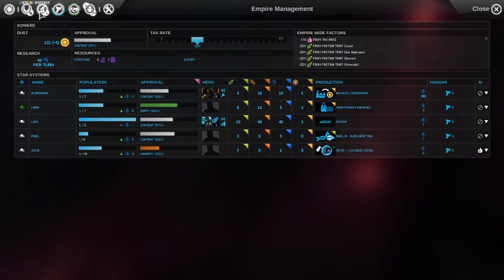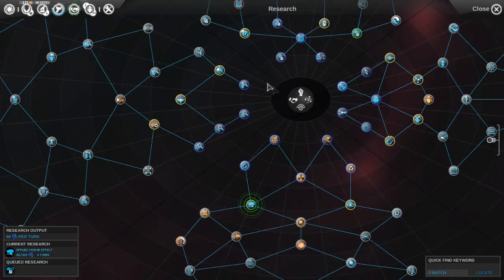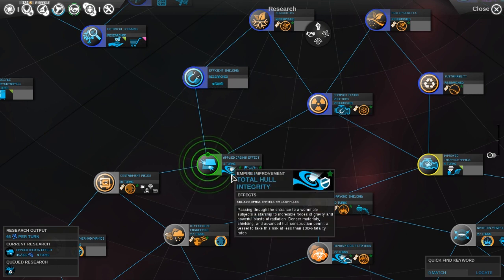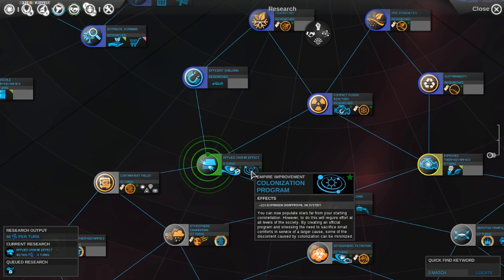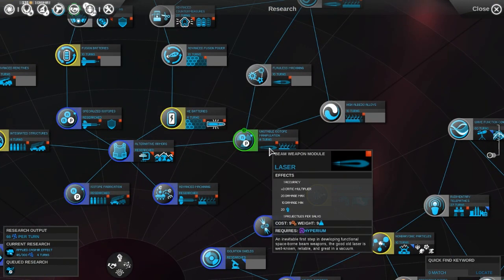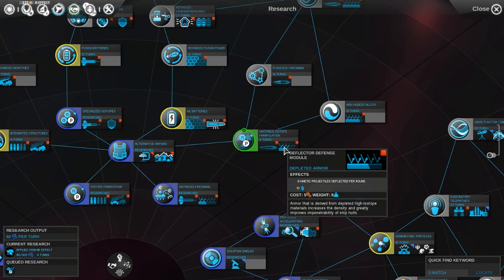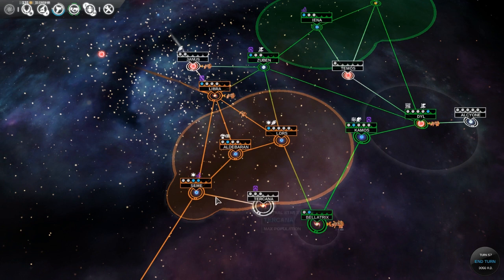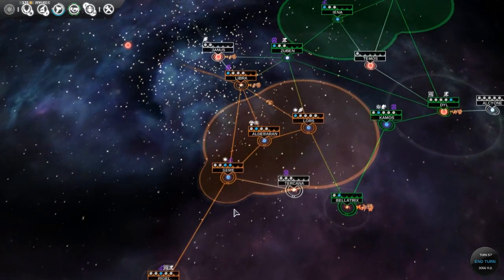I don't think we need to upgrade our ship model yet until we start getting some more military builds. Right now we're researching wormhole travel technology, which also gives a benefit where people don't freak out as much when you colonize further from your home planet. The next research that pops up will be lasers and a new depleted armor. That requires Hyperion — do we have any? Yes, we do — at Libra.